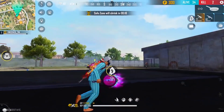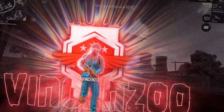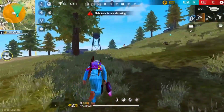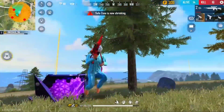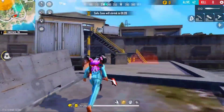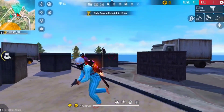This One Punch Man collaboration skin costs a lot of diamonds. The attributes include single damage plus, reload speed double plus, and accuracy plus as well. It has double reload speed, making it one of the best gun skins for the M1887.